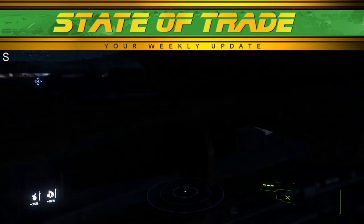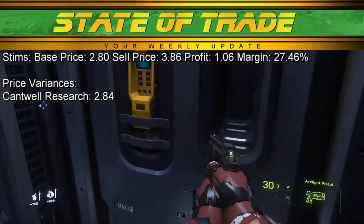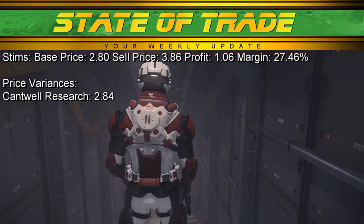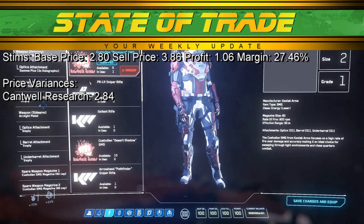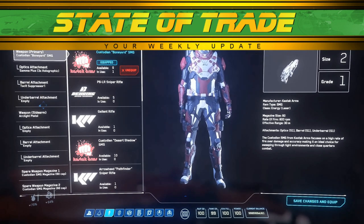Stims saw a drop in movement last week. Stims has a base price of 2.80 and sells for 3.86 at major ports. In Crusader, all locations supplying stims kept to a base price of 2.80. In Microtech, Can't Dwell on Clio was the only deviation reported, raising slightly to 2.84. Medium-sized haulers on a budget may do well hauling stims to planetary ports.